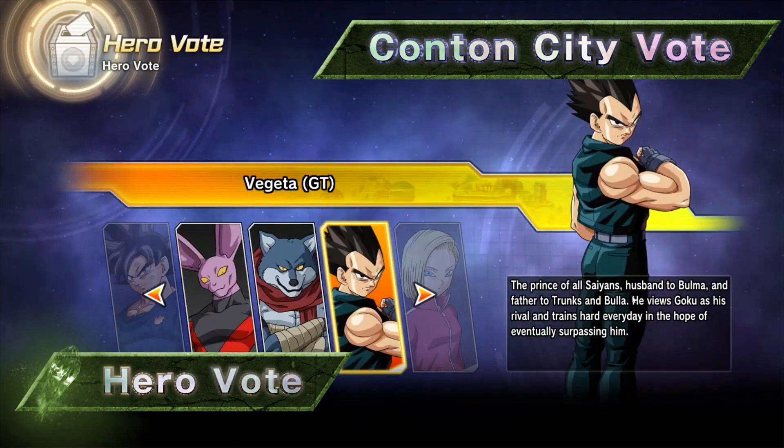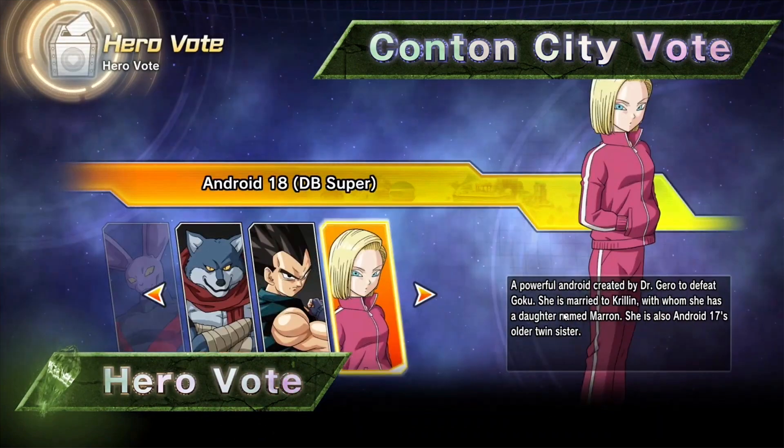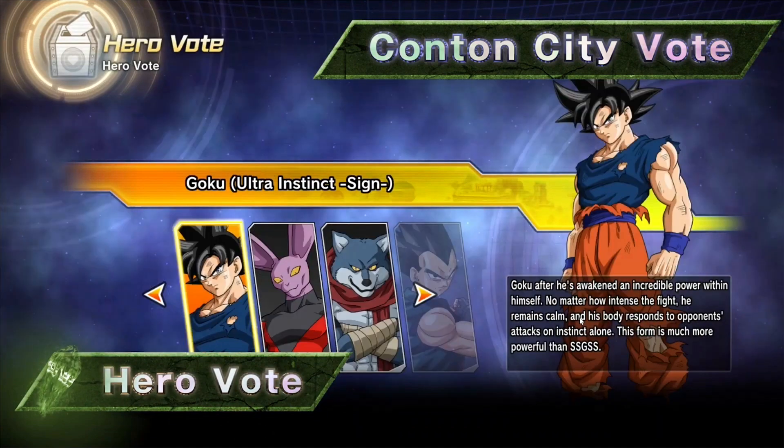As for GT Vegeta: the Prince of All Saiyans, husband to Bulma and father to Trunks and Bulla, he views Goku as his rival and trains hard every day hoping to surpass him — nothing too unique based on the description. For Android 18: a powerful Android created by Dr. Gero to defeat Goku, married to Krillin with a daughter named Maron, and Android 17's older twin sister. And for UI Goku: Goku after awakening an incredible power — no matter how intense the fight, he remains calm and his body responds to opponents' attacks on instinct alone, much more powerful than Super Saiyan God Super Saiyan.